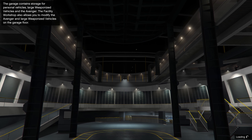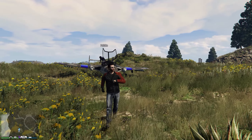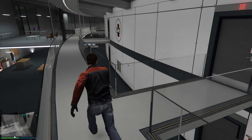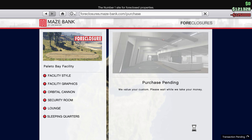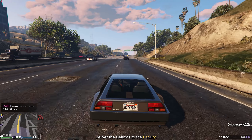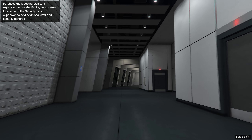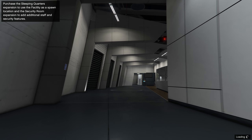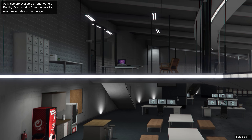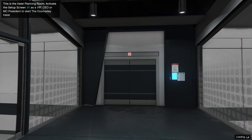Once again, Rockstar is nickel and diming us by forcing us to buy an absurd property out in the middle of nowhere just to try out new content. A facility is a new, separate underground bunker that looks like something out of an old James Bond movie. It'll cost you a minimum of 1.2 million to buy one of these things way out in Polito Bay, which can make for some painfully long drives back and forth during missions. The facility itself features a bunch of the same stuff we've already seen before — a reception desk for free snacks, a lounge area where you can stand around pointlessly with your friends and watch the same two cartoons, and an obnoxiously long hallway to run through just to get to the only room with purpose at the far end: the heist setup room.